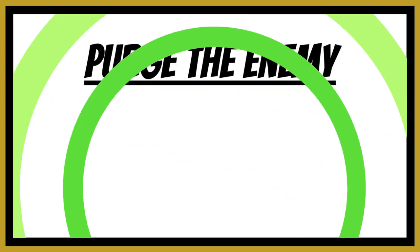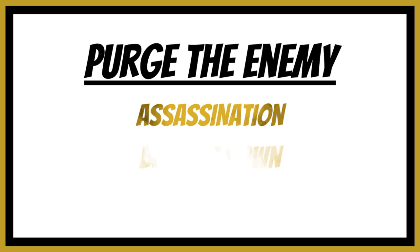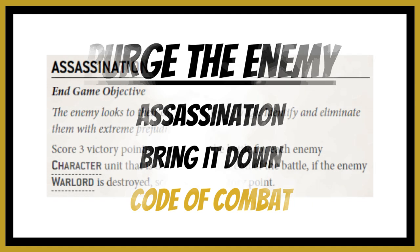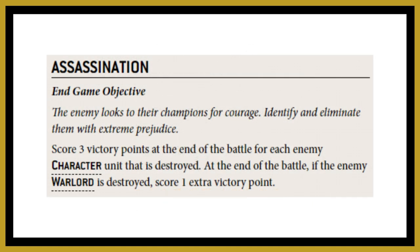We're going to start with Purge the Enemy. There are three options within Purge the Enemy that you can select from as a Necron player: the first being Assassination, the second being Bring It Down, and the third being Code of Combat. Assassination scores three victory points at the end of the battle for each enemy character unit destroyed, and if the enemy warlord was destroyed you gain an additional victory point.